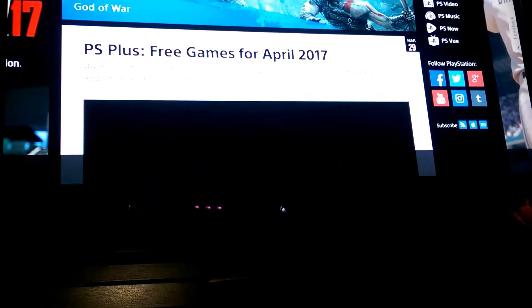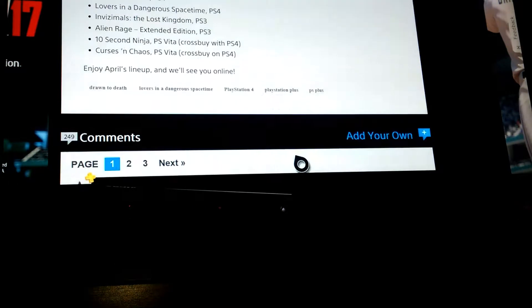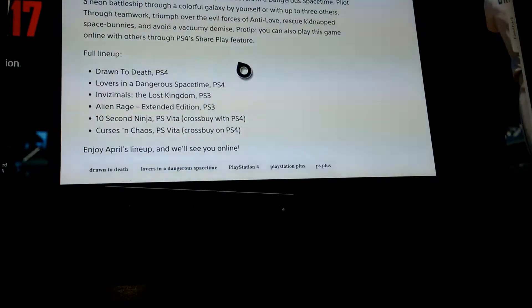Next is PlayStation free games for April 2017. You can get Drawn to Death, which is a new arena shooter set in a kid's notebook. And Lovers in a Dangerous Spacetime, which was free on Xbox a couple months ago — it's a co-op shoot-em-up where you manage a spaceship and rescue bunnies to harness their love or something.